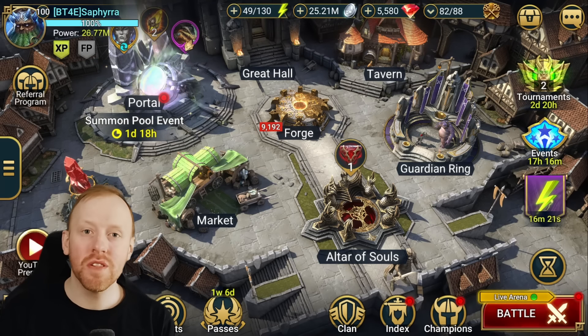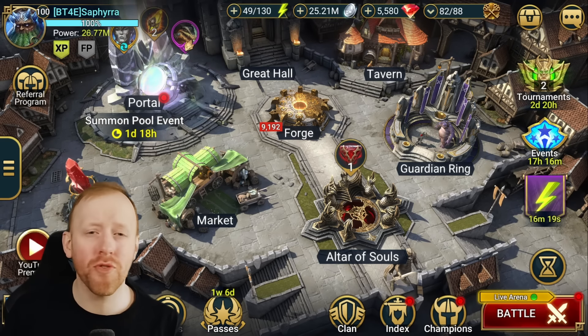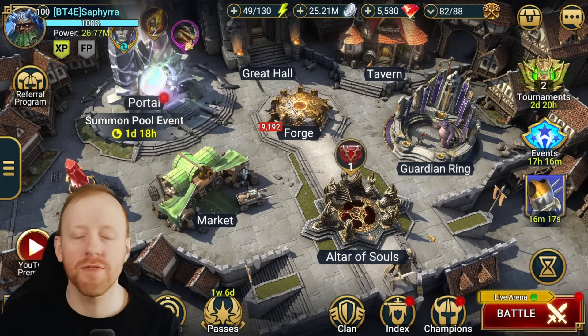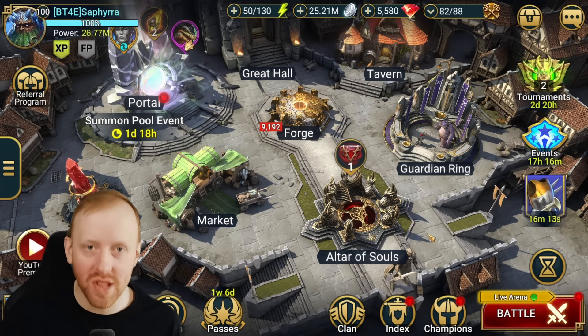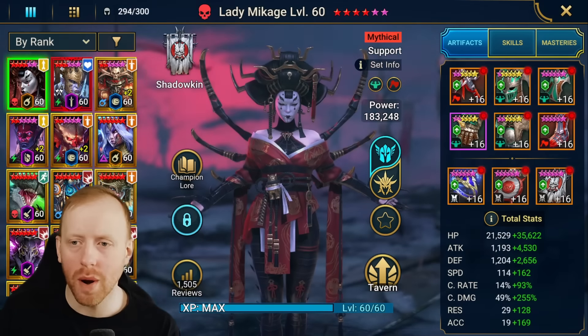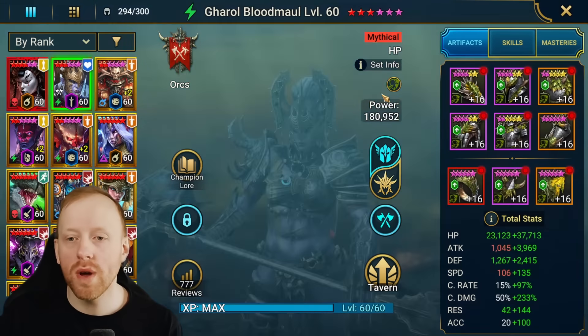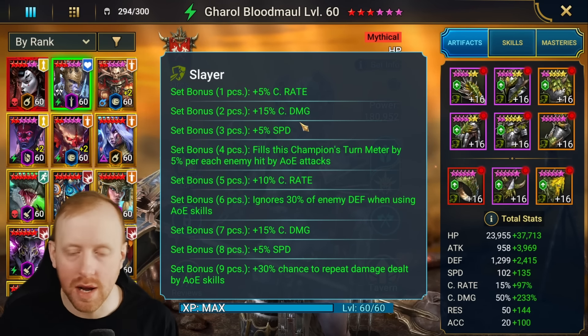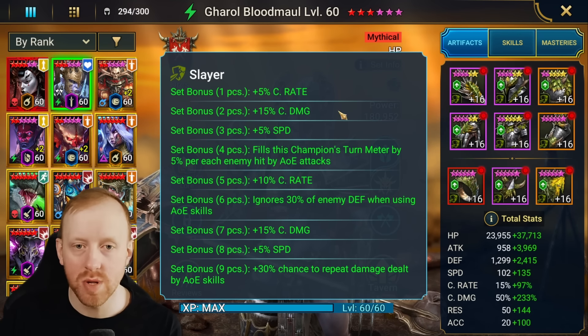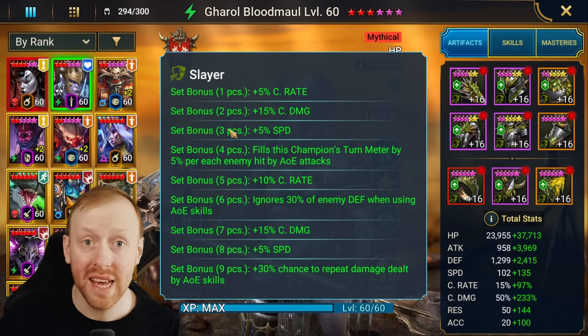Hey guys, Saf here with another Raid Shadow Legends video. For the last two to three, maybe even four months, I have sat in many different videos saying I'm going to be doing a Slayer set breakdown. We're talking about the variable artifact set that was added as part of the Monster Hunter collaboration — it used to be called the Rathalos set, now it's called the Slayer set.